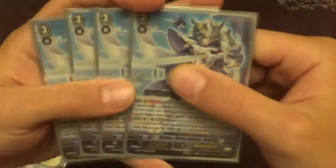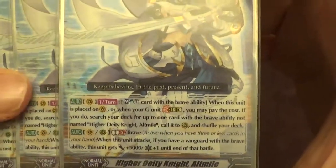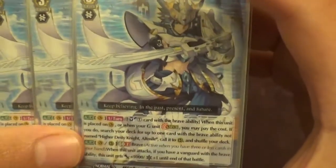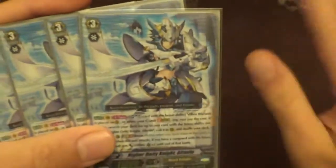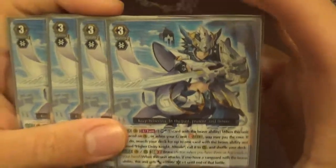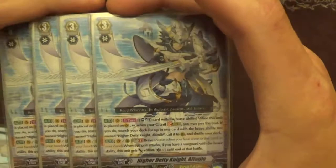As long as you don't ride your stride fodders — because it's the only grade one that doesn't have brave — this will proc on turn one, which is absolutely insane. It's a plus one and a plus two to soul so quickly. Control decks can't stop it. This card sets up your ride consistency, makes sure you're always riding the Higher Deity Knight that you want. He really dictates our grade three lineup, which comes out to four Higher Deity Knight Altmile. This is the new one and he's really insane. On stride or on ride, once per turn, soulblasting one brave card lets you search your deck for any card with the brave ability — which is basically any card in your deck.